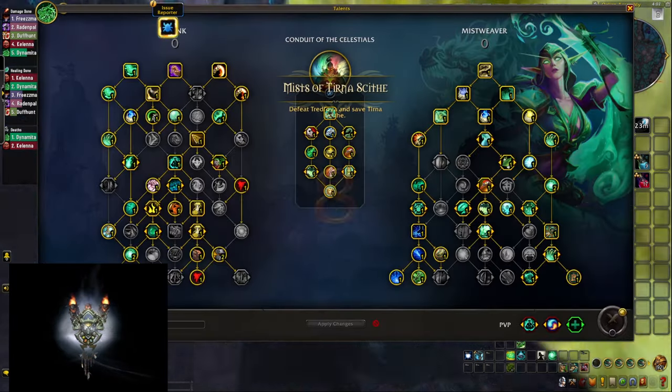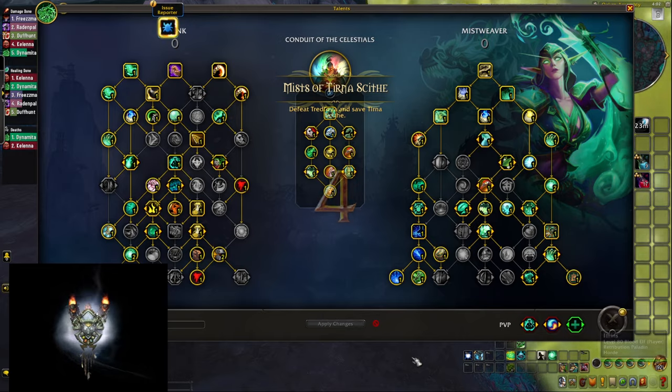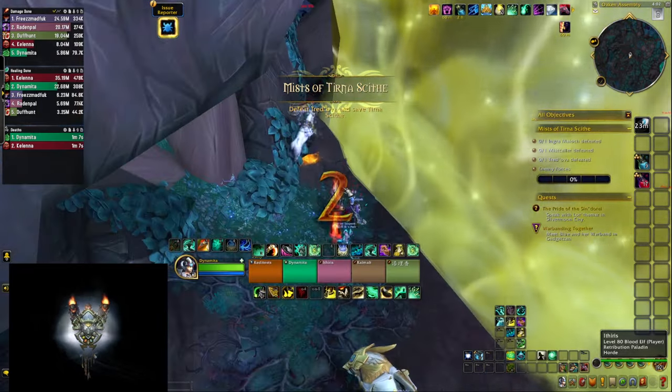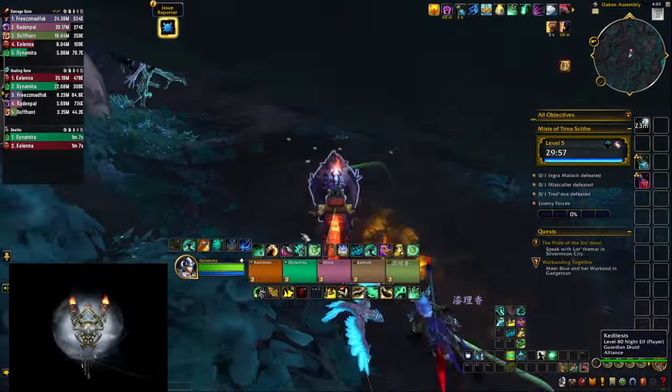I managed to test Conduit of the Celestial Smith's River Monk on the War Within Beta, and I must say it feels pretty good. In this video we are going to talk about how it actually affects the gameplay.